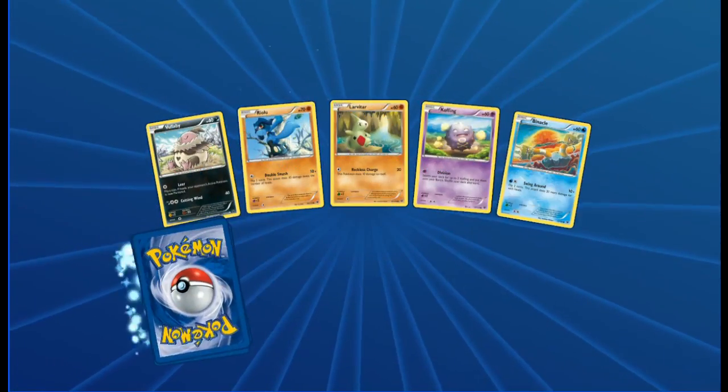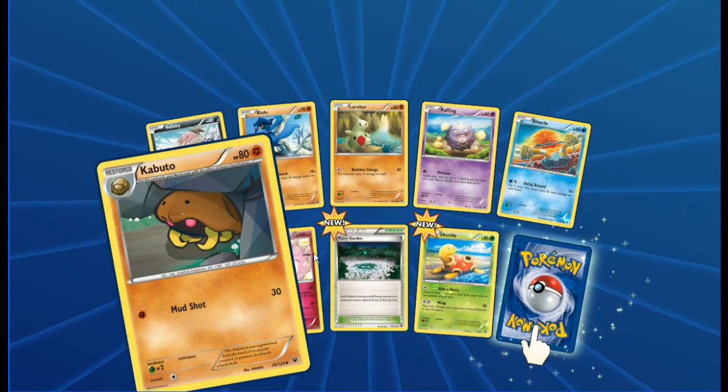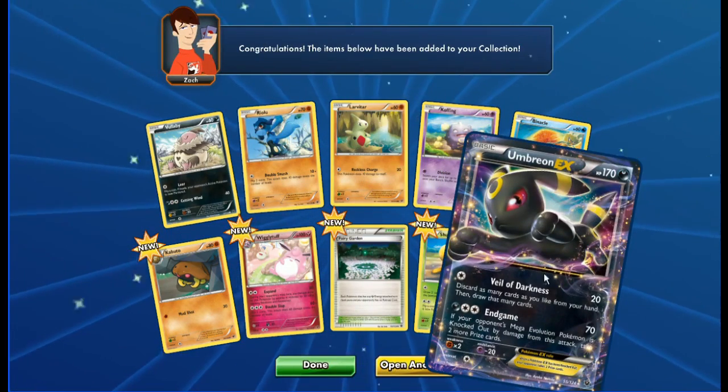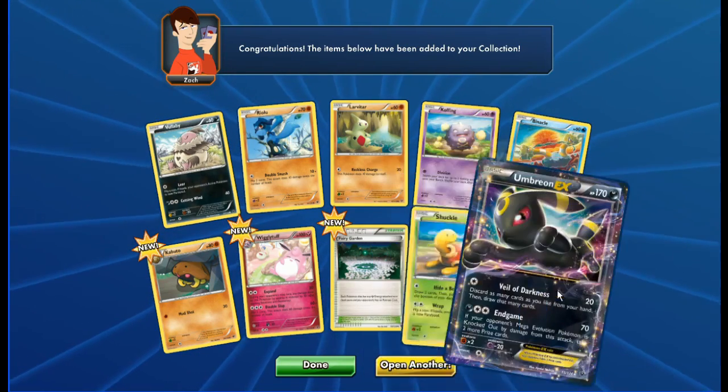Next pack: Vullaby, Riolu, Larvitar, Cofagrigus, Binnacle, Kabuto, Wigglytuff, Fairy Garden, a Reverse Shuckle holo, and an Umbreon EX — to follow up the Alakazam, again really nice shine on that.